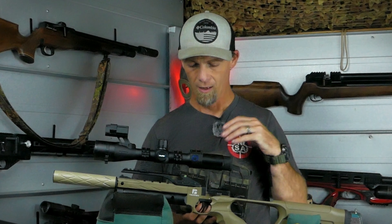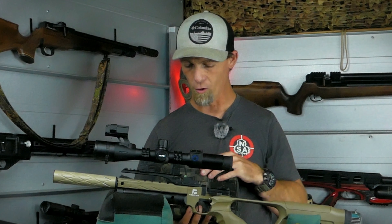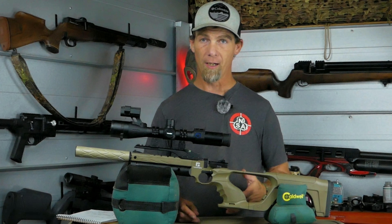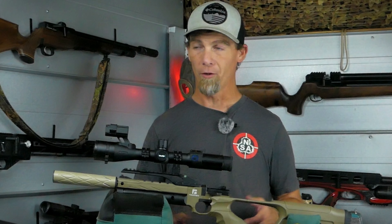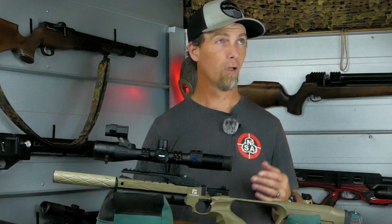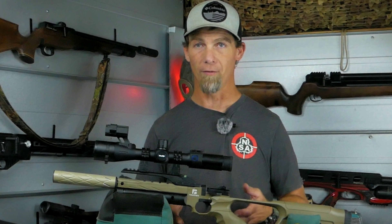The next step up from using a flashlight or a laser would be a clip-on night vision unit. This one has a built-in IR and will clip onto just about any scope. These can be had for under $300 — it's more on the budget end of night vision but pretty effective for a lot of the rat hunting I've done in the past, if you're not looking to spend a lot of money on higher-end stuff.